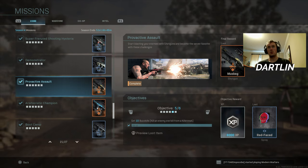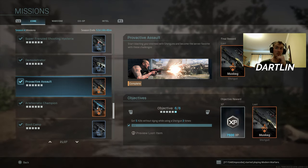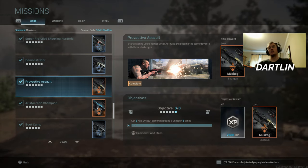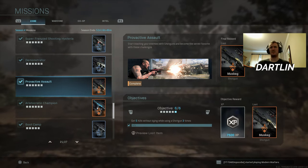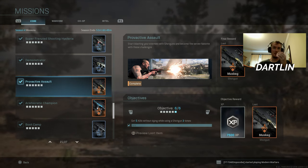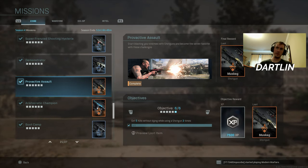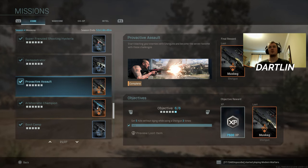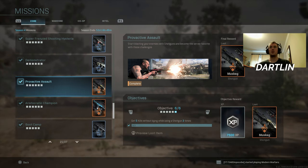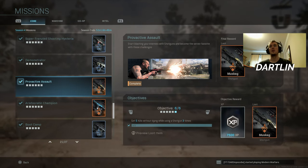This is probably the hardest one out of all of them: five kills without dying using a shotgun, three times. This might be hard for some people — you might have to camp a little bit or really focus up. It's only three times so it's not too hard, but it's very map-dependent. You don't want to be on a big map where you'll just get shot by ARs every time you try to get close to enemies.